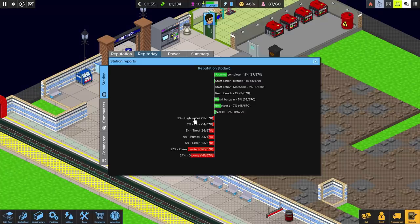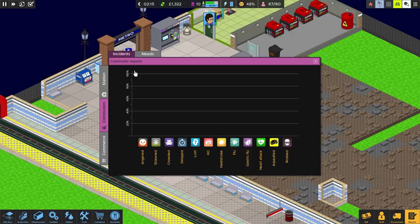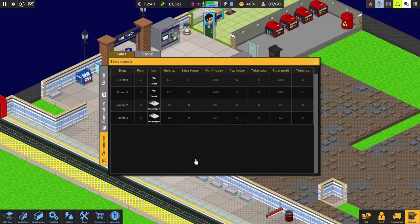High prices — oh dear. Some people said it was a bargain, some said it was expensive. More thought it was a bargain than high price, which is good. There were no incidents of any kind — nobody got robbed, nobody had a heart attack, nobody had gastric flu. Is that what awaits us on later levels? Commerce-wise, we made 610 monies from tickets and 430 monies from tickets — so about a grand in tickets. Nothing from newspapers — nobody was interested in newspapers at all.